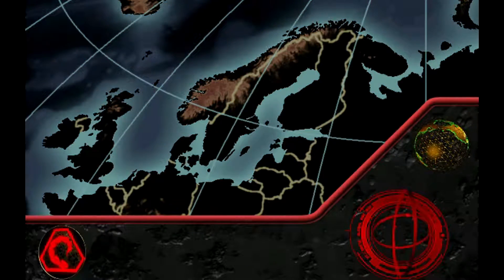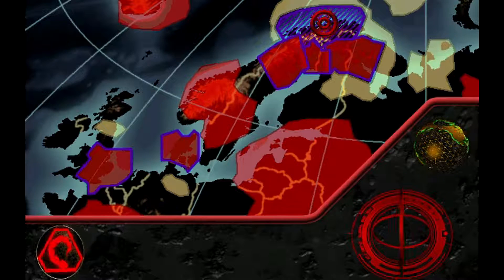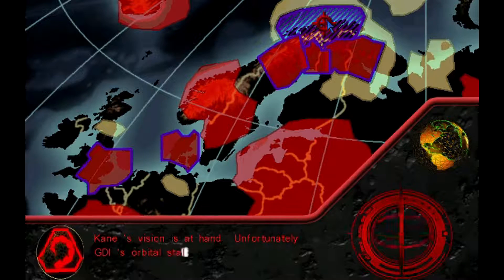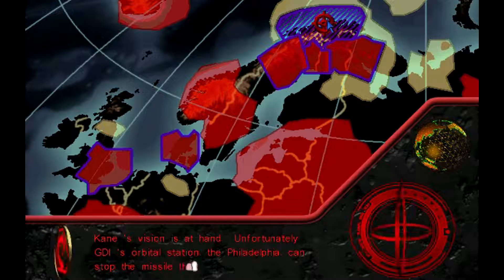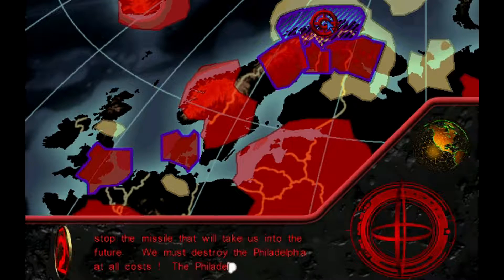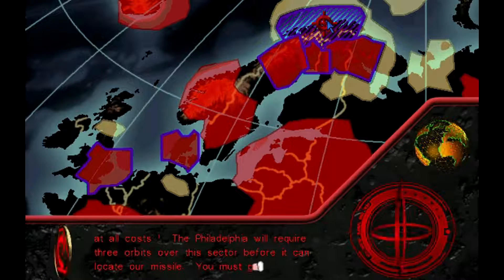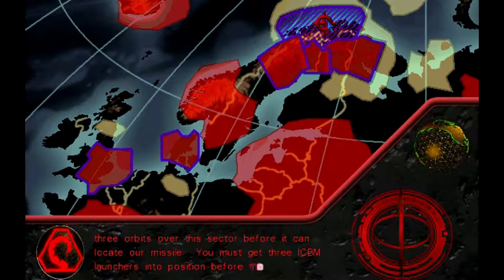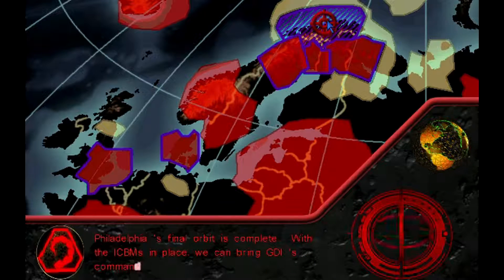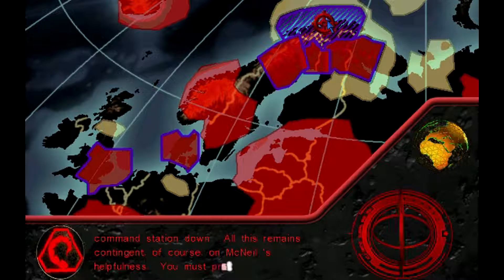Welcome back to Command & Conquer: Tiberian Sun Enhanced, and welcome to the very final mission of the vanilla campaign, which brings us once more to Hammerfest. We must get three ICBM launchers into position before the Philadelphia's final orbit is complete. With the ICBMs in place, we can bring GDI's command station down. All this remains contingent, of course, on McNeil's helpfulness.